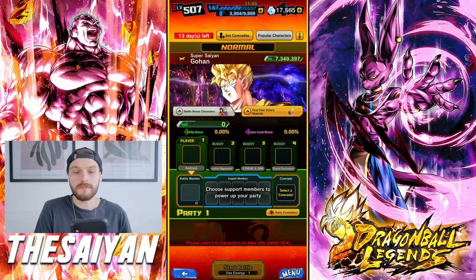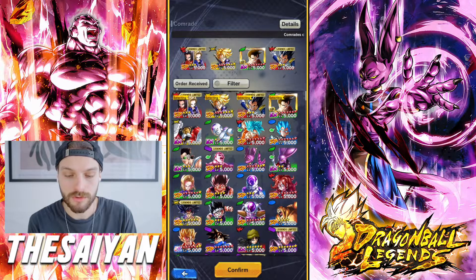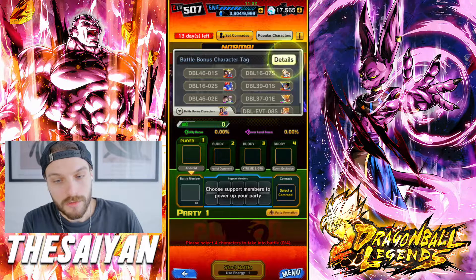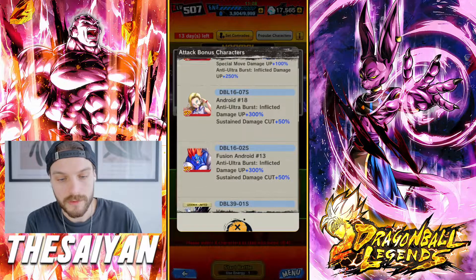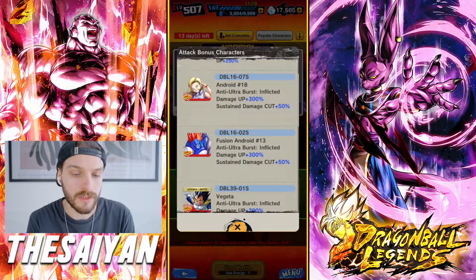And once you're in the event, you're gonna see the normal stage. I can see there's a button to set comrades right here, so you don't have to go where I showed you first — you can just do it from here. Here you can see your battle bonus units — you obviously have the new unit, then you have some other androids.